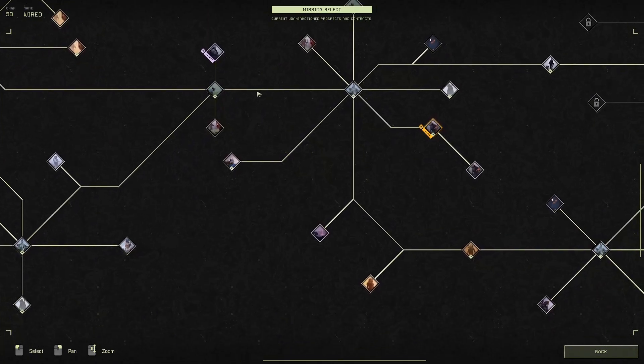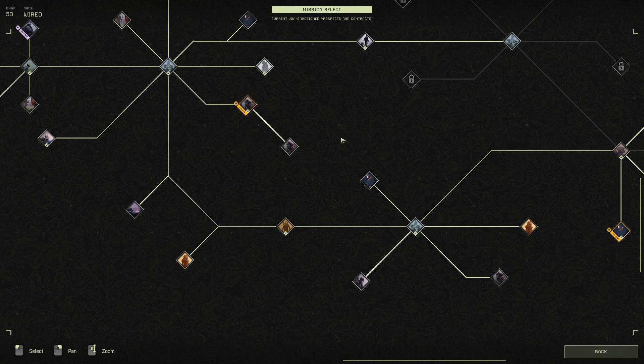We've got our nice leveled-up character. I do apologise for the Scorpion mission — couldn't get it done. I can't find Sponge anywhere. I've looked online and it's not an issue others are reporting.